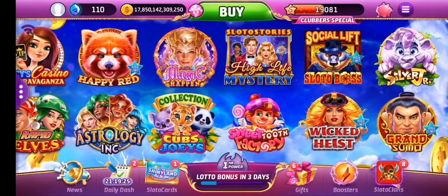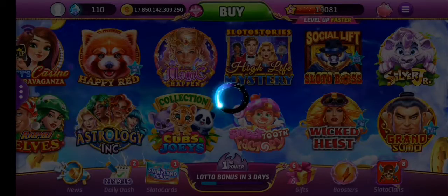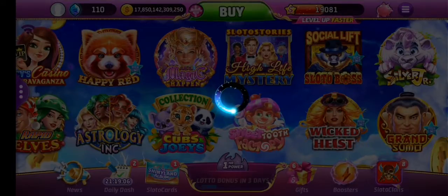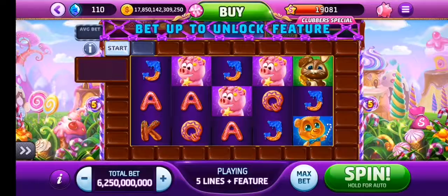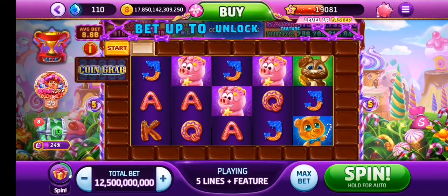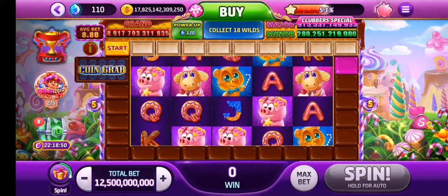We could take the risk on Sweet Tooth Factory. Yeah, let's go on to it. The secret challenge they give you — I think it's the wilds, I think I need so many wild symbols. I'm not far away from it, but we'll find out if it loads up. I have to bet 12 on that as well now.